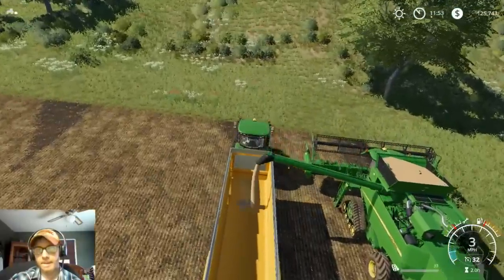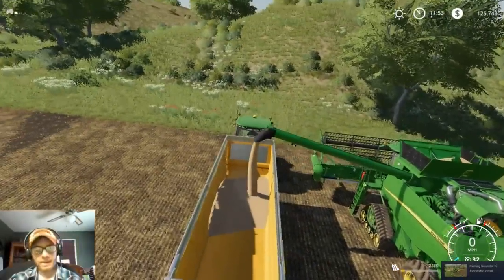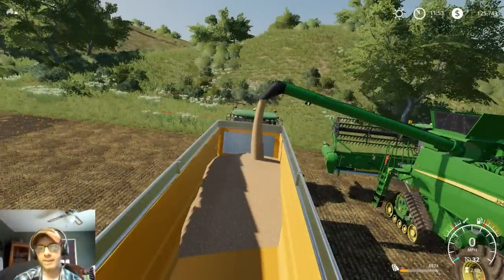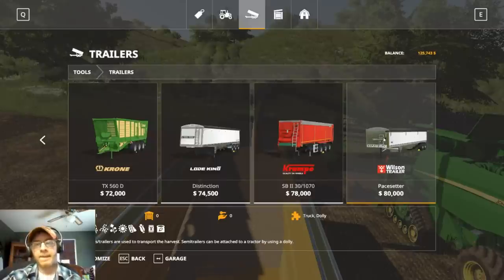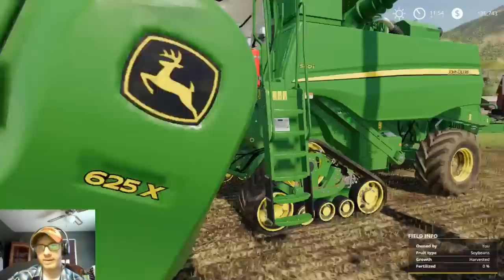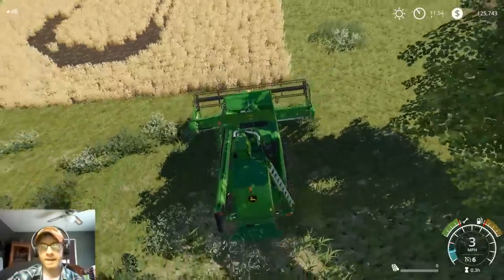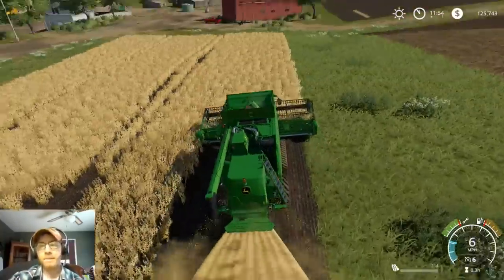Let's go ahead and fill the front of the trailer first. Another thing they added to this game that I really like is if you use the Load King or the Wilson — because they have separate hoppers — you can actually haul two different crops. If you're using the Seed Hawk, you could have the front tank full of seed and the rear tank full of fertilizer. I really like that feature.